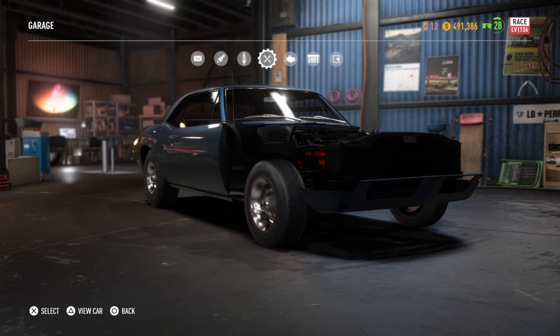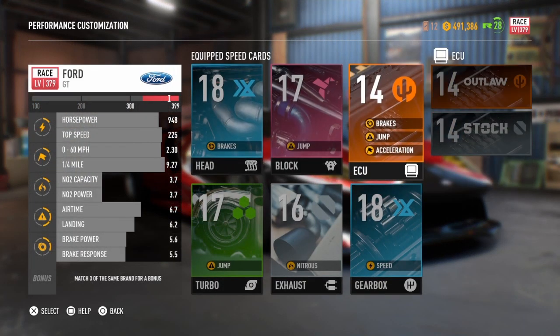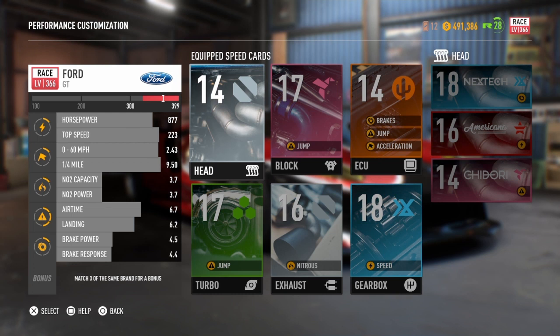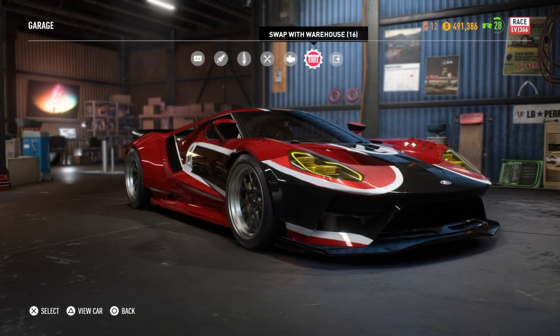We're going to use this Camaro and my Ford GT. My GT is not 399, nor does it have all level 18 parts — it just has this. However, in order to do this glitch, you're going to want a part in the top part slot. So right now we're just going to put the level 14 in, and as we can see for head, our top piece is a level 18. We're going to hit swap with warehouse and quickly move over to performance customization before the screen loads in.